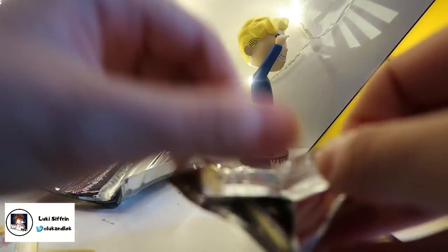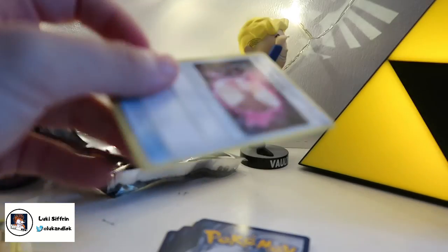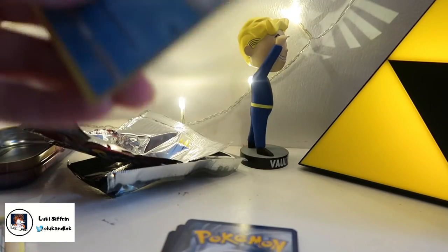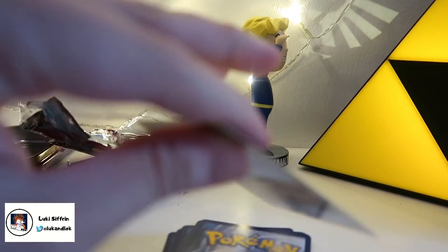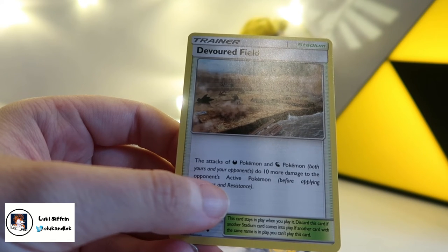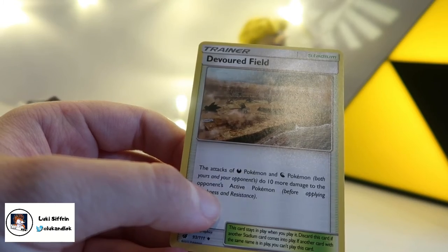Now let's open the Sun and Moon one. I wonder if it's going to have a better Pokemon than the Entei in it — I'm just so happy with the Entei. So, we've got Psychic Memory — it's a Sylveon GX. This card is attached to a Psychic Pokemon. A Piloswine — there we go, that evolves from a Swinub. Pretty cool. Devoured Field — there's lots of those around here because I live in the middle of nowhere with loads of farms and cattle. The attacks of those Pokemon both yours and your opponents do 10 more damage to the opponent's active Pokemon — so that's the Stadium Trainer card.